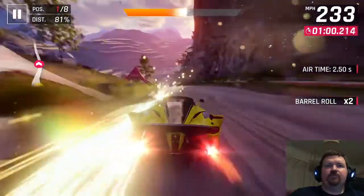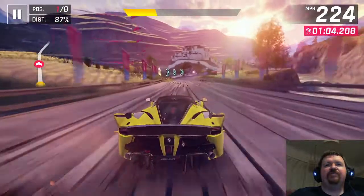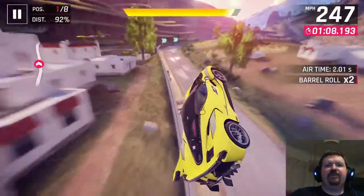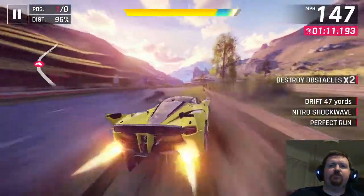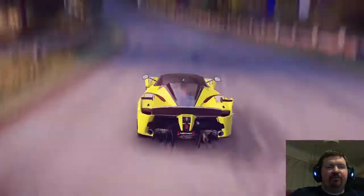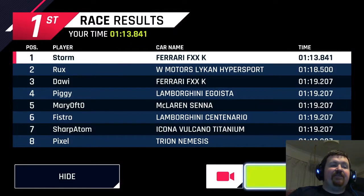Take the car out of drift so you have some boost for the ramp at the end — you want to hit it exactly where the animated arrows are lit up. I crossed the line with about 2.2 seconds to spare in that version of the car.